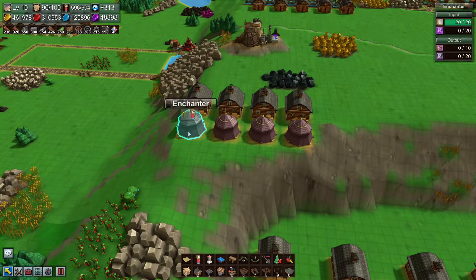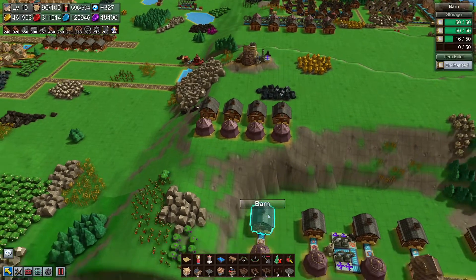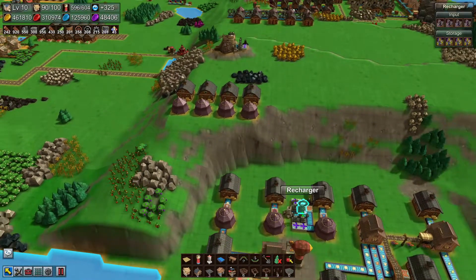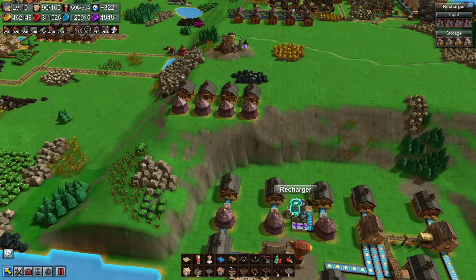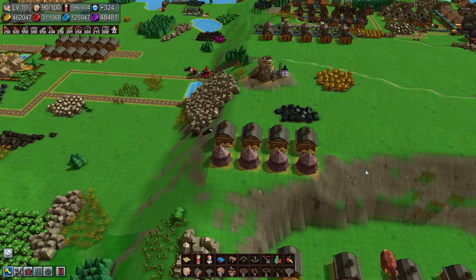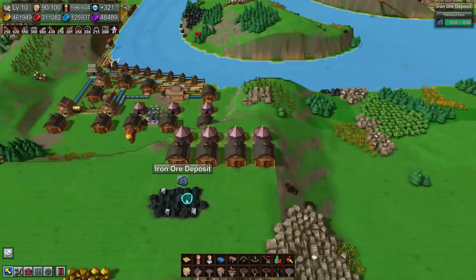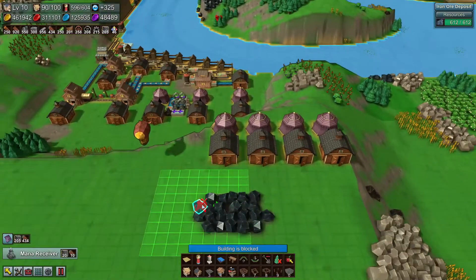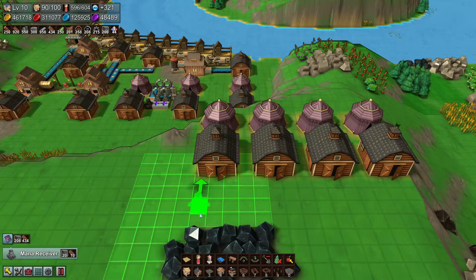We need each of the four stones. I could have one transmitter and one receiver and have them all recharge in the same, but then if we want one particular book, crystals might get in each other's way. So I think we're going to give each of them their own little system. That means each of these will need a recharger. I don't think we'll have enough mana bricks for it, but we'll see.